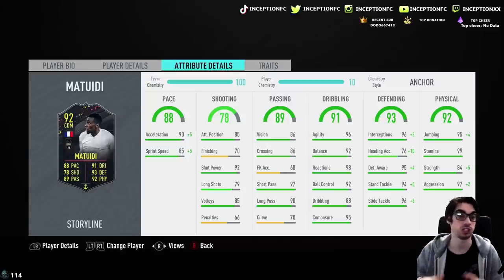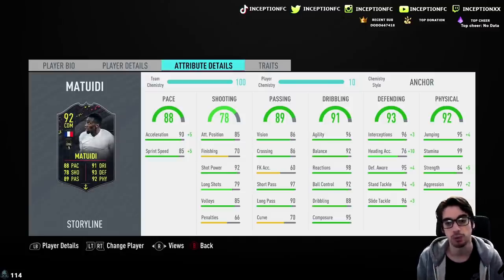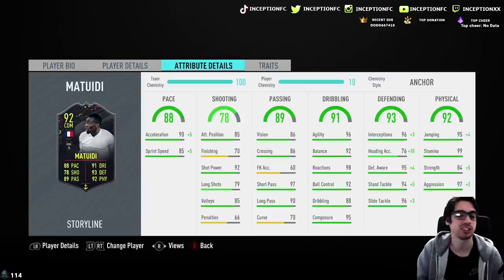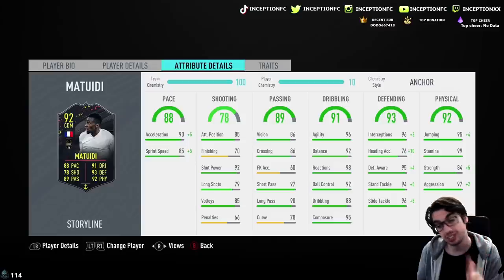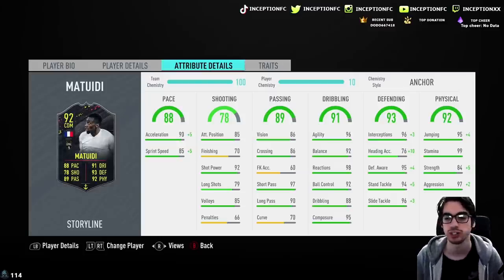That's why players like De Jong are amazing to use. With Matuidi, his dribbling stats are pretty nice for a CDM to be honest. Passing is just the curve that's a little bit off. Dribbling stats have been significantly improved on this card — massively. Those stats for a CDM, even a center mid, are going to be really, really nice, especially since he has the specific body type and work rates in game to use that really nicely.